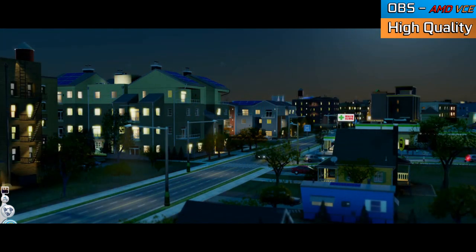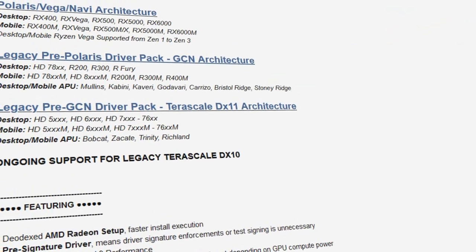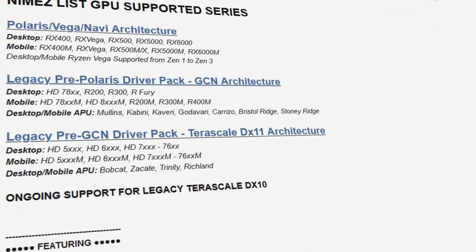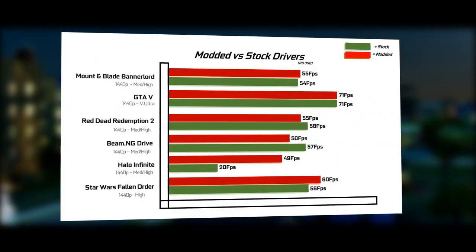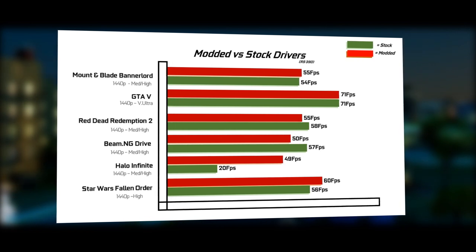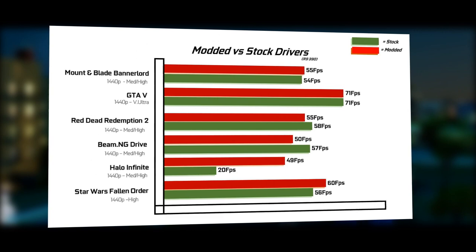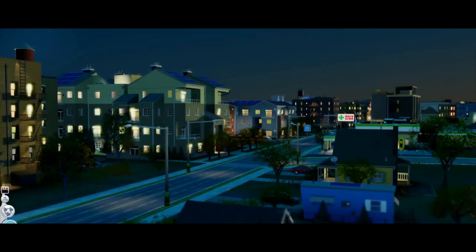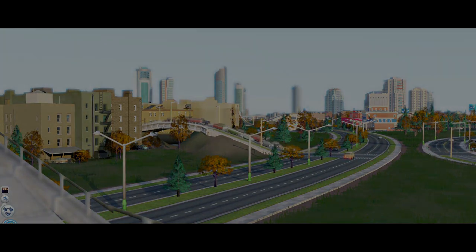I did actually try some modded drivers, which are heavily recommended for these cards on forums and Reddit. While performance remained largely unchanged, a few titles like Halo did see a small performance increase. It also stopped AMD VCE working properly for some reason. The topic of GCN modded drivers — I can't believe we've finally reached the point where I'm talking about this — is definitely one for a different video, on a different card, which I do have in mind and will probably be ordering for that video very soon.